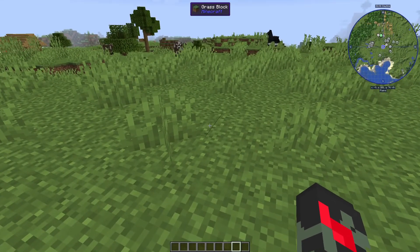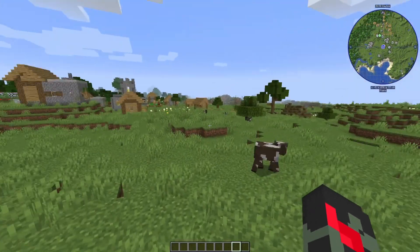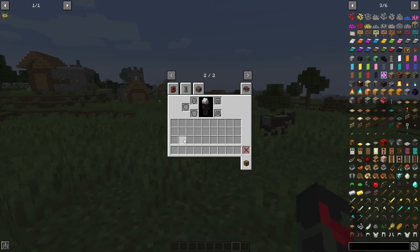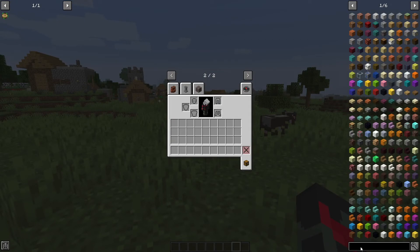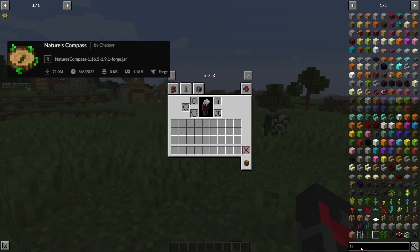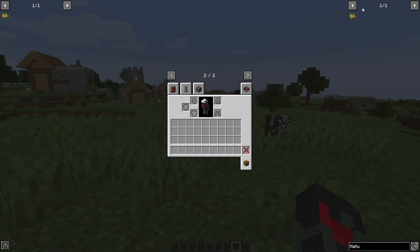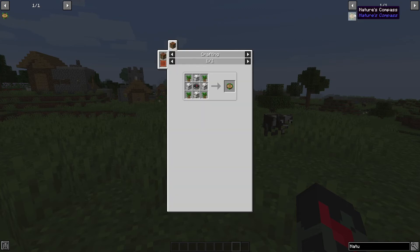So I'm going to talk about mods that will help your experience in the game, not ones that fundamentally change the way you play. The first actual gameplay-addition mod is Nature's Compass. It's one of those older mods that has been around for so long, and it's really cool — it works with all different mods.